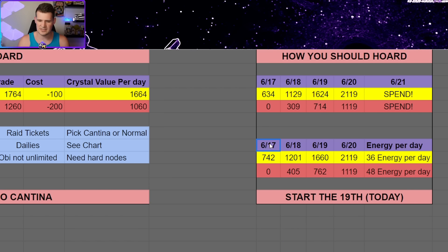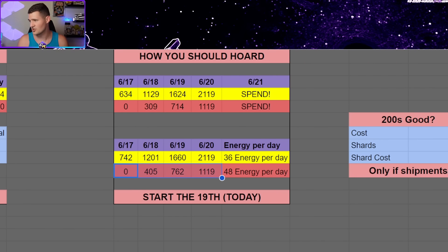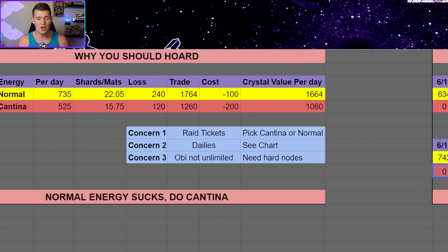Ultimately, we need to start hoarding today — the 19th. I'd really encourage only doing Cantina. If you also want to hit your dailies, you can factor in 48 extra energy per day, though those numbers get a bit muddled given how quickly the event is starting and you may need to go into the 200s anyway. Hopefully this is helpful — hoard as much as you can for Cantina, not going above the 200s, over the next couple days, then cash in on Qui-Gon and have a great time. Until then, stay awesome.